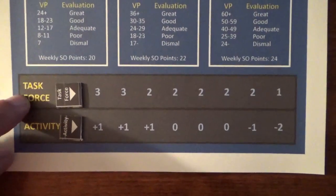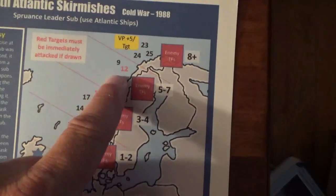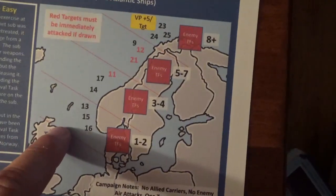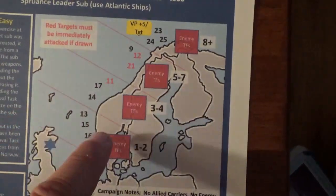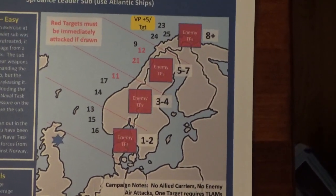The Soviets have enemy task forces out there as well. The task force track indicates how many task forces are deployed. You randomly place them — so let's say we were going to target 9 — you would traverse through the areas and may have random encounters that you have to deal with before you reach the target.